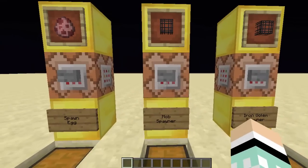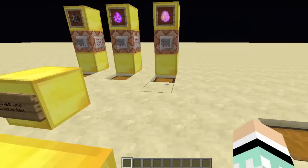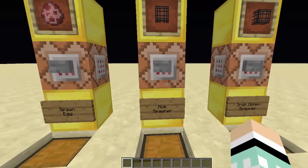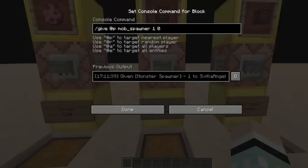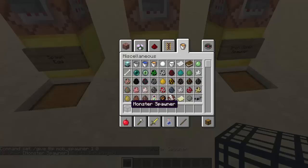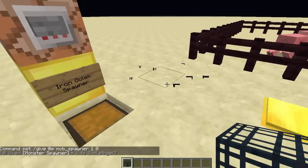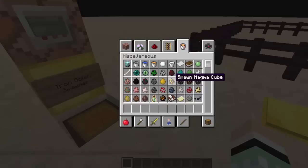The second thing I'm going to show you is the mob spawner, because the eggs that aren't in the creative inventory do not actually spawn if you right click them on the ground — you have to put them in a mob spawner. The command here is slash give nearest player mob spawner, and we only want one, and zero is the default. I'm going to give myself a monster spawner, and by default it's a pig.